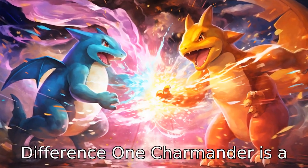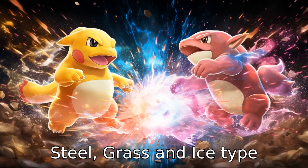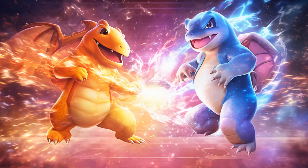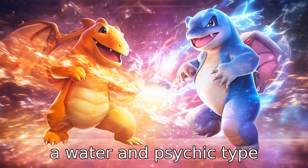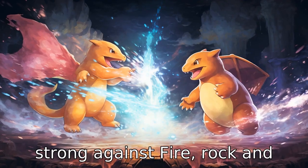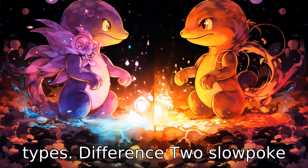Difference 1. Charmander is a fire-type Pokémon, which means it is strong against bug, steel, grass and ice-type Pokémon, but weak against water, rock and dragon types. Slowpoke, on the other hand, is a water and psychic-type Pokémon. Water-type Pokémon are strong against fire, rock and ground types, whereas psychic types are typically strong against fighting and poison types.